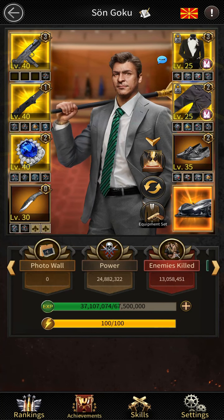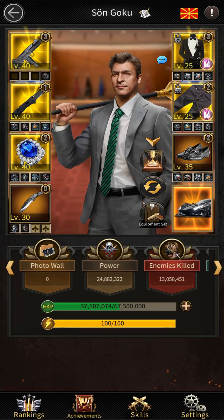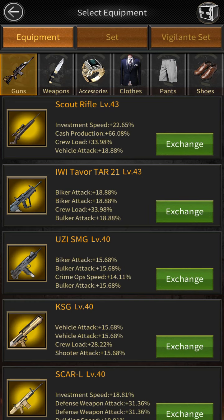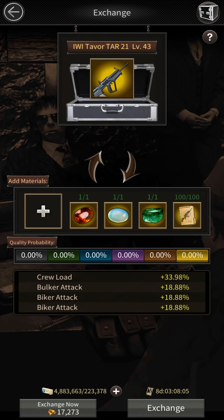If you want to make a terrorizer equipment you can use that procedure too, and if you want to make level 43 equipment, the time is right now. I'm here with 100 blueprints and I'm going to make a level 43 gun. As you can see on the screen, I have everything I need to make a level 43 gun live in this video.